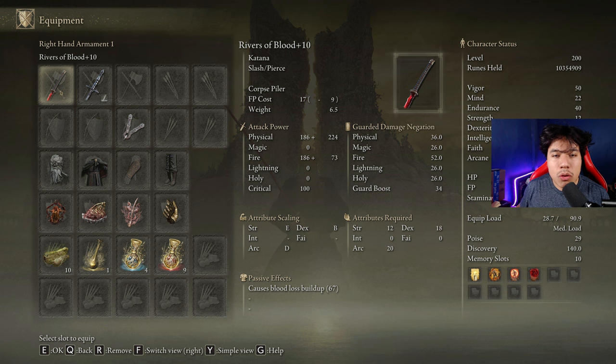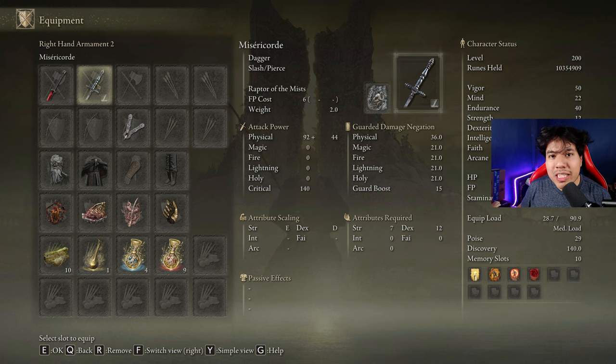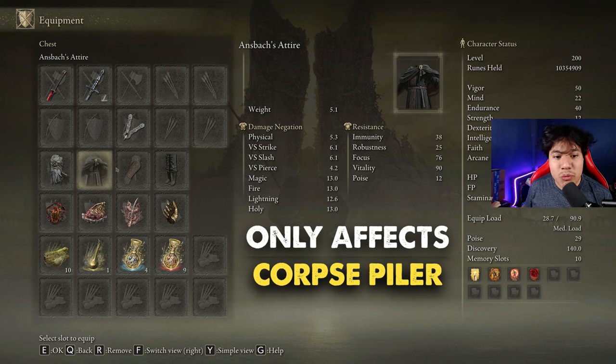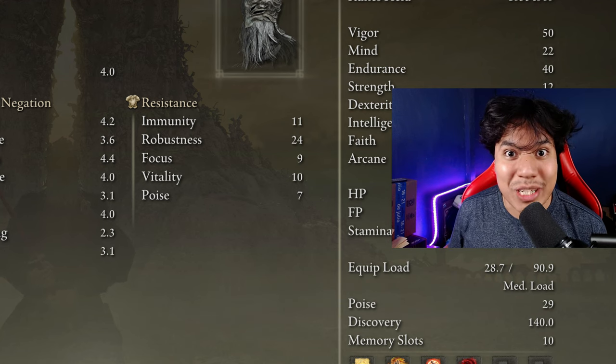We are going to be using the Rivers of Blood at plus 10 and any seal we have available to cast our main buffs. It doesn't need to be upgraded, as we need any weapon with the Raptor of the Mist Ash of War to be able to dodge Mikela's AoE attack. Feel free to use any armor that you like, but if you want to dramatically increase the potential of this weapon, I strongly recommend the ANSBAC entire set. If we wear the full set, we are going to increase our damage by 14% — that is a lot of damage, more than the Ritual Sword Talisman.